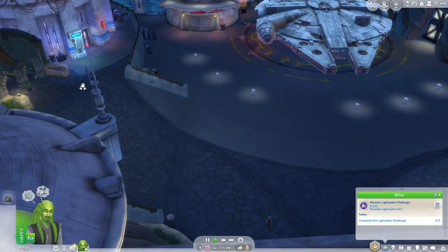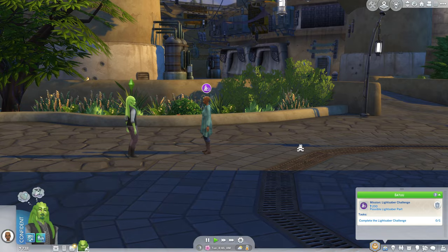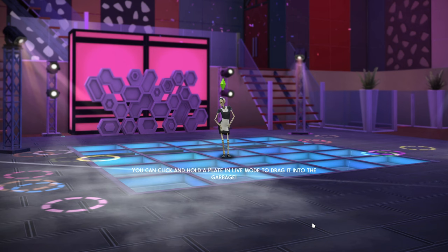The person I'm looking for will have an icon over their head. This person I'm supposed to duel with has not spawned. I've reloaded this area. Is there a lightsaber challenger now? Yes, there they are. I challenge you to a duel. Who's going to win? Oh no, I lost. Better luck next time. And my mission from the Resistance is gone.